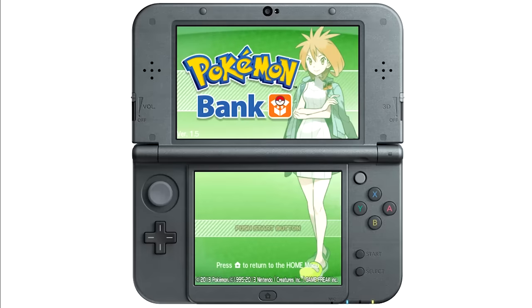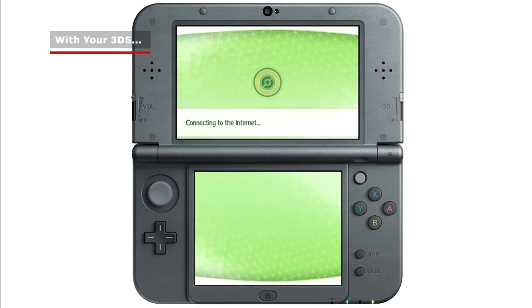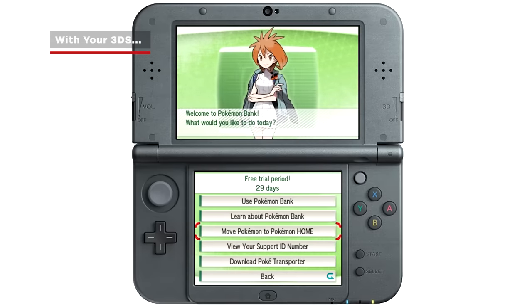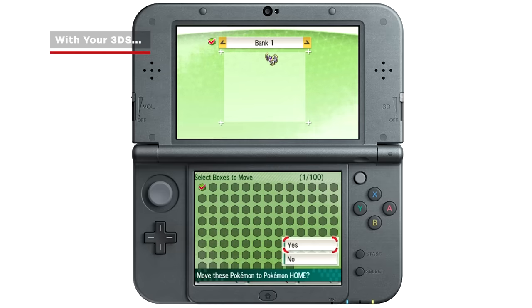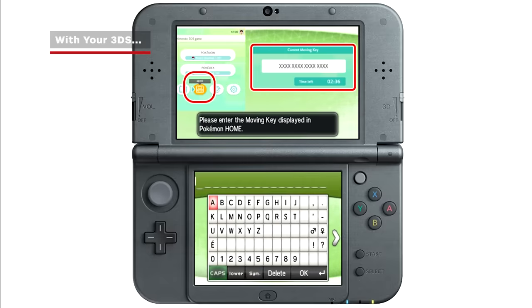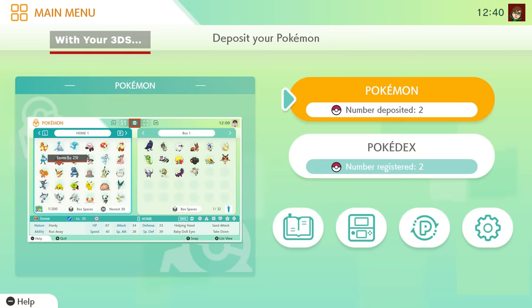If you have your 3DS, open Pokemon Bank after updating it via the eShop. Then choose Move Pokemon to Pokemon Home. You can choose all Pokemon or just certain individuals. Remember, bank transfers only go one way, so once your Pokemon are in Home, you cannot put them back into Bank.